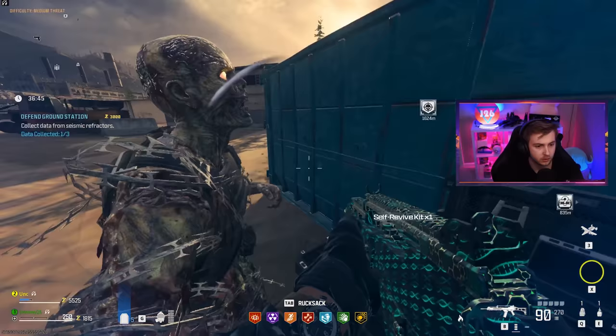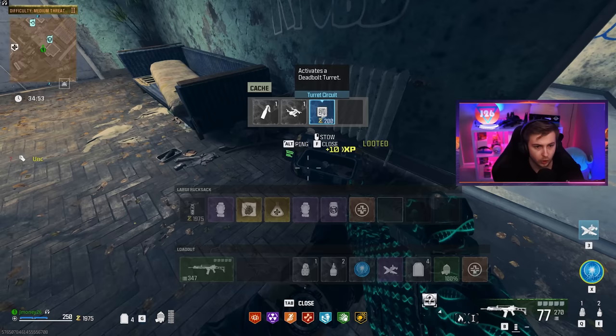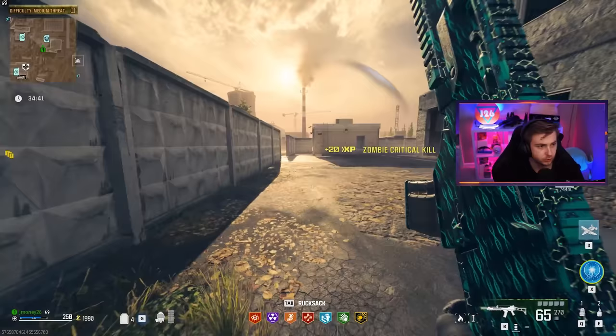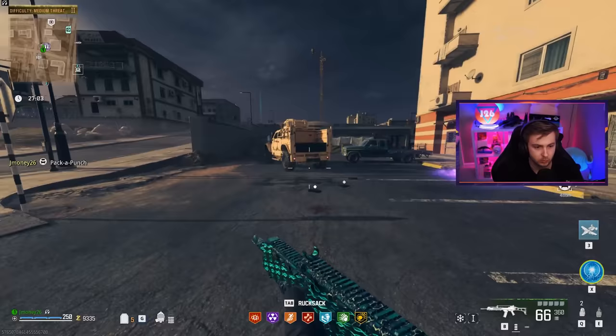I wonder if we can buy any circuits. I don't see it here, but I'll grab another self-revive just to be safe. We got a circuit — beautiful! All right, we don't need to loot anymore. Let's just do a few more missions, get some money up, and then we can work our way in there.